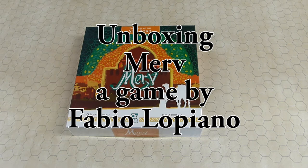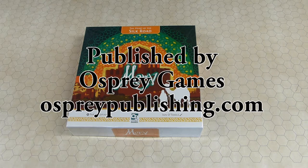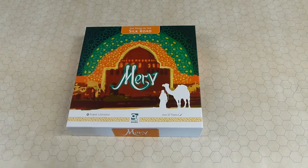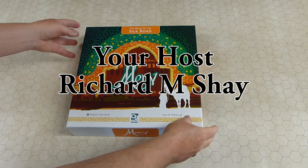Rich Shea here, unboxing MIRV: The Heart of the Silk Road, designed by Fabio Lopiano and published by Osprey Games, and extremely colorfully illustrated by Ian O'Toole. I ordered this game based mostly on the mechanics and some of the reviews, and I got a chance to play it at Origins before I actually open my copy and go through it. So I'm a little familiar with the game now.